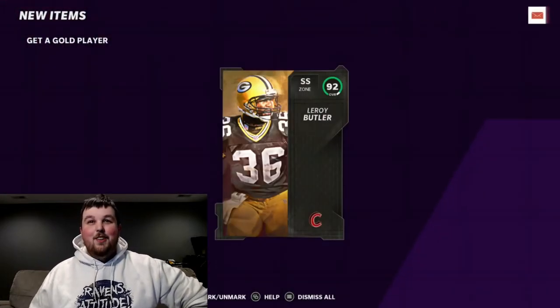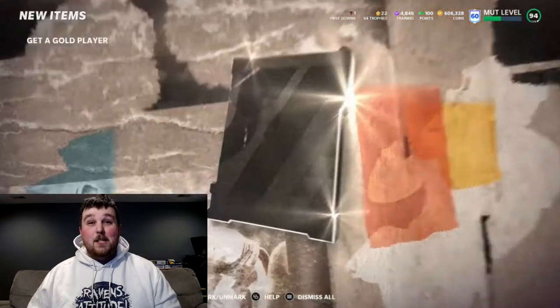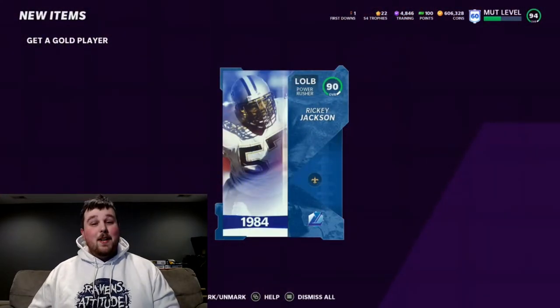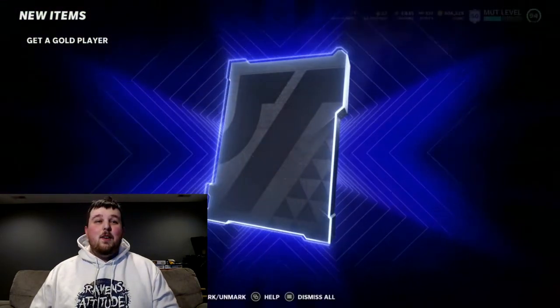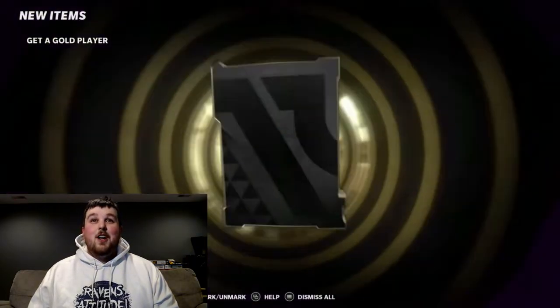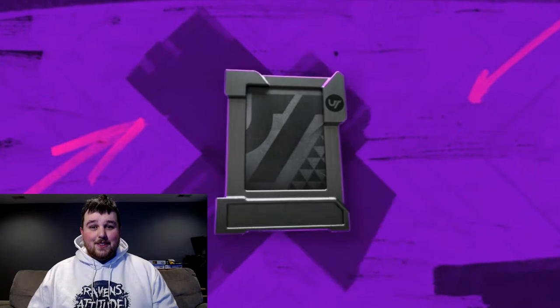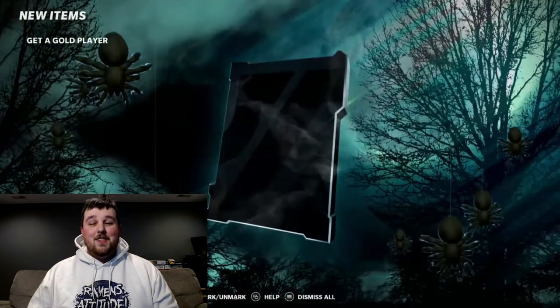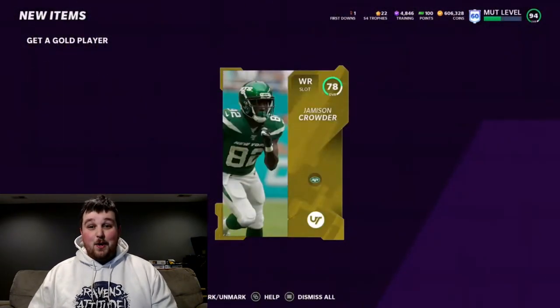Full Campus Hero — Leroy Butler, 92 overall. That's definitely going to help us out. Then we get lights — back-to-back big animations and back-to-back 90-plus pulls. Let's keep pulling some heat. Getting two 90-plus back-to-back pulls is kind of rare in my experience with Get-a-Golds, but we will 100% take it. We're going to be completely satisfied if we can break even.